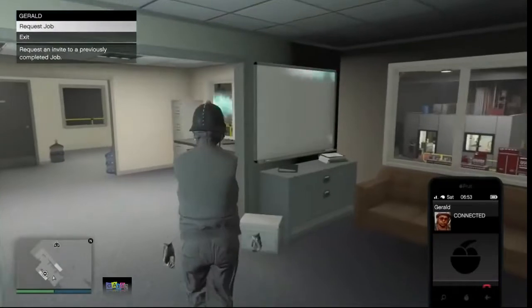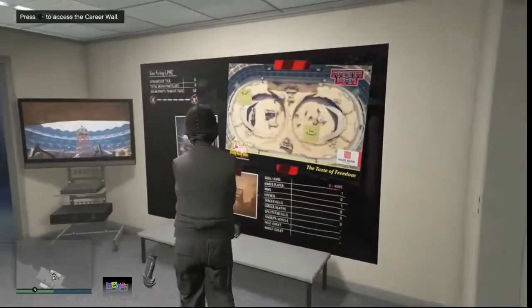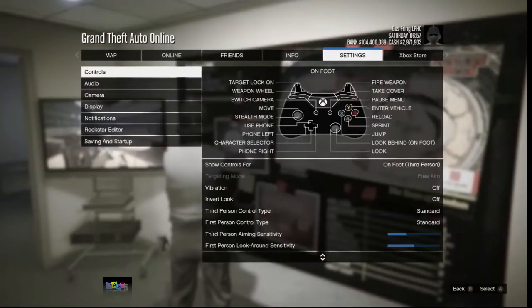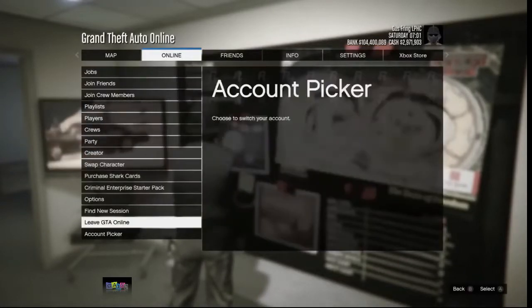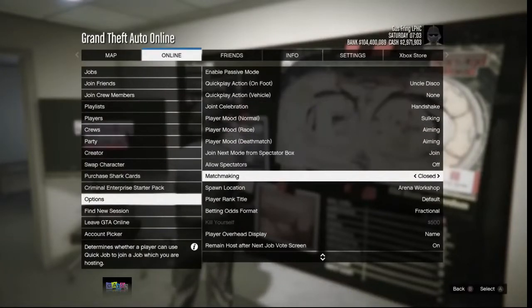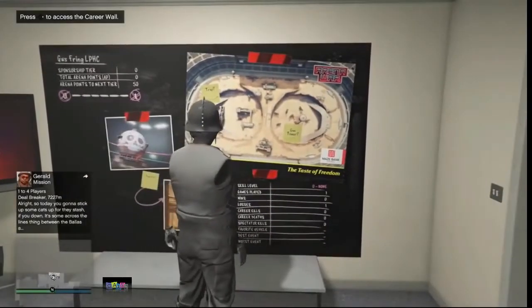Call Gerald, Simeon, Martin, or Lester and request a job. Make sure you have the right settings: your targeting mode must be set to free aim. If not, go back to story mode and change it to free aim. Also go to your options and make sure your matchmaking is set to closed.